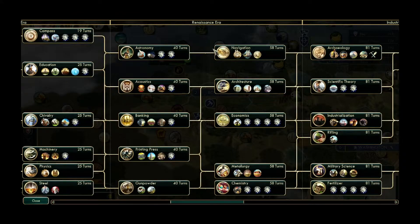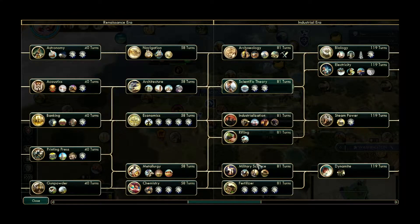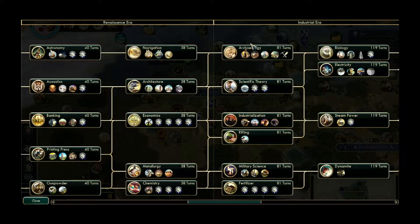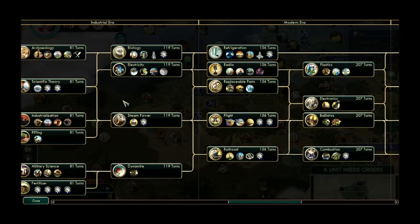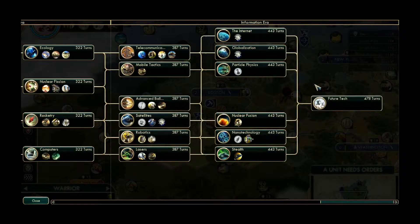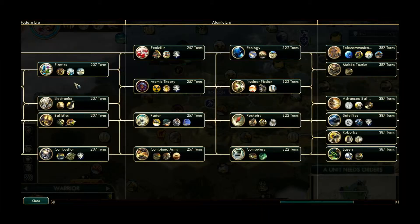The mid-game is the Medieval Era, the Renaissance Era, and to a lesser extent the Industrial Era. This is where your focus is more on taking the cities you already have and making them better, rather than over-founding new cities. The focus here is more on science than on things like food and production. The late-game is the Modern Era, the Atomic Era, the Information Era — this is where most games will end.